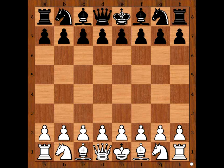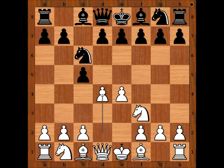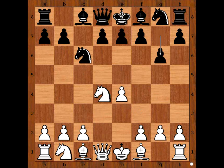Parma had white pieces and he started with e4. Conce played c5, Sicilian Defense. Knight to f3, knight to c6, d4, c takes on d4, knight takes on d4. Conce played g6, going for a Dragon or Accelerated Dragon variation of the Sicilian Defense.